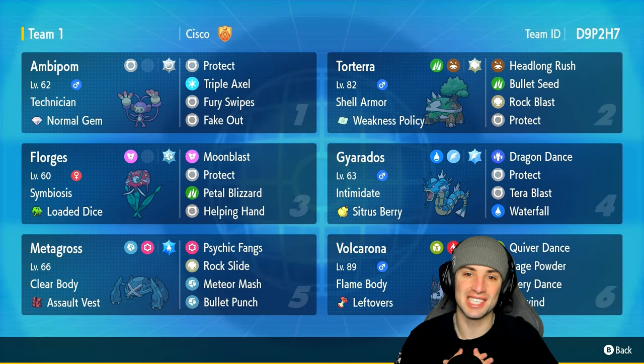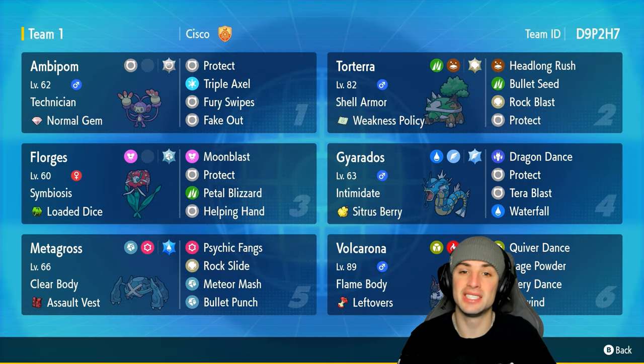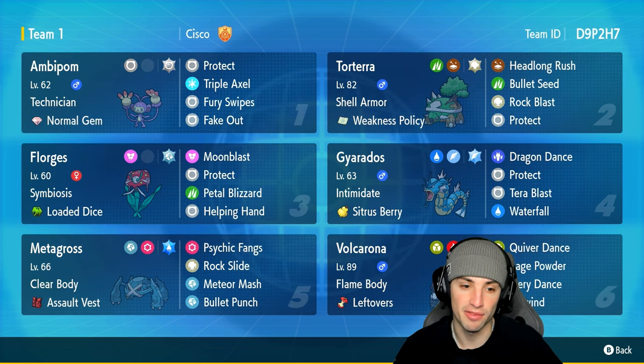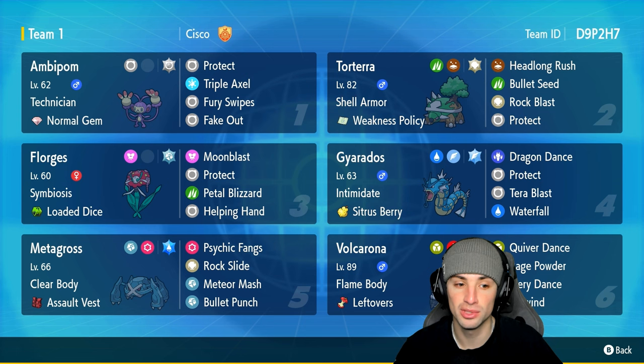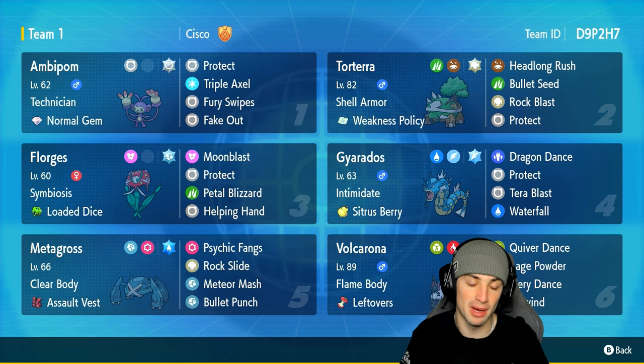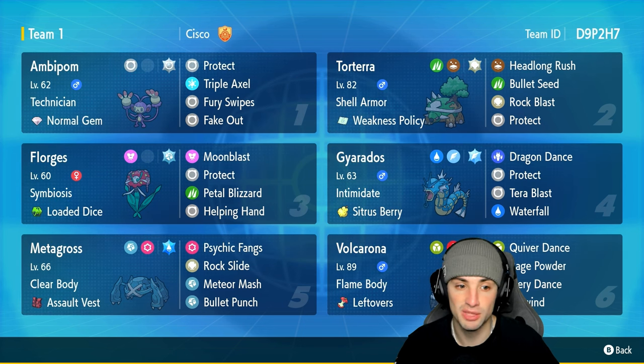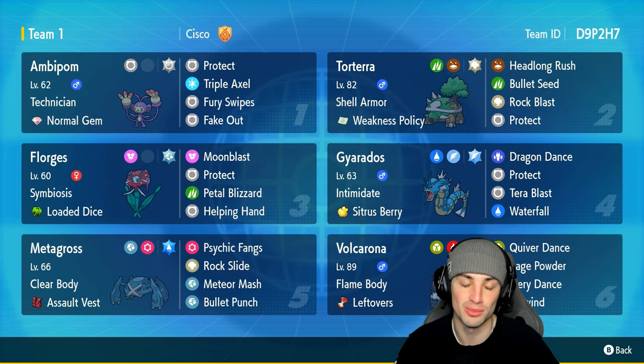What's going on YouTube, Jeans here, welcome back to the channel. In today's video we are bringing you guys a Normal Gem Technician Ambipom team for ranked Regulation H. How this combo works is you're going to pair up Ambipom alongside Florges — you can Fake Out with Ambipom, triggering its Normal Gem and getting a first-turn flinch.